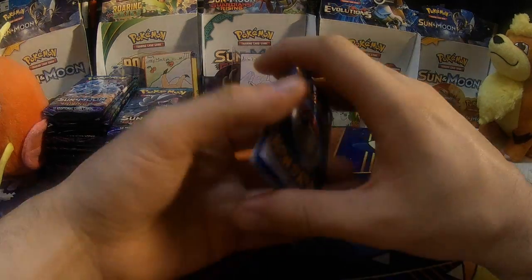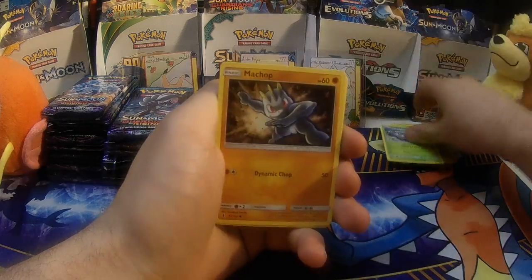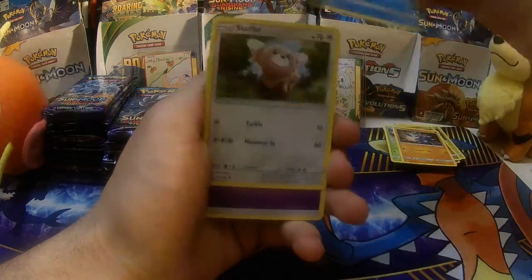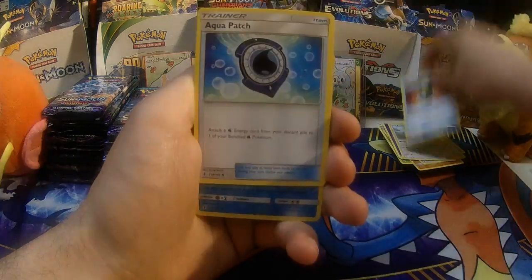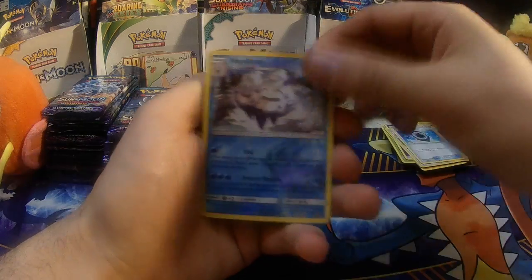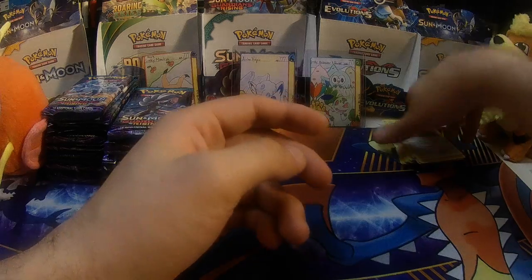Pack four — Jangmo-o, Swampert, Machop, Wailmer, Stufful, Psychic Energy, Komala, Enhanced Hammer, Aqua Patch — yay! Vanillux, Reverse Holo Rare, and a Swellow.